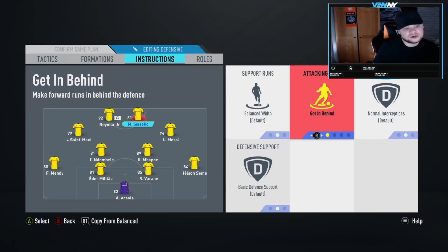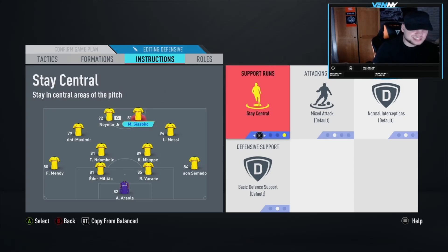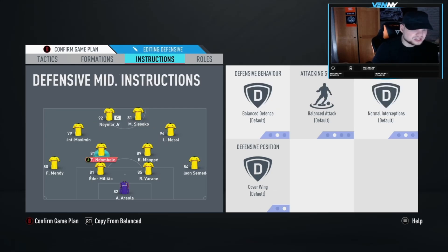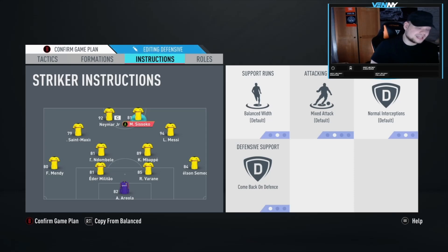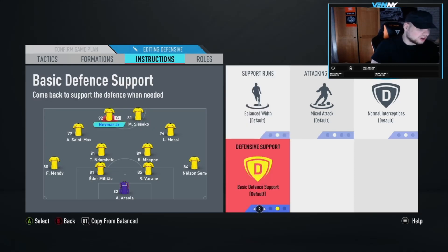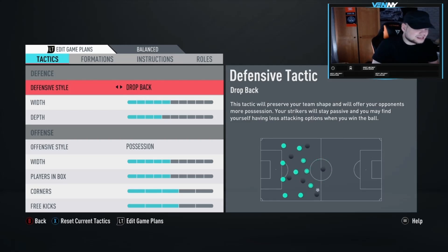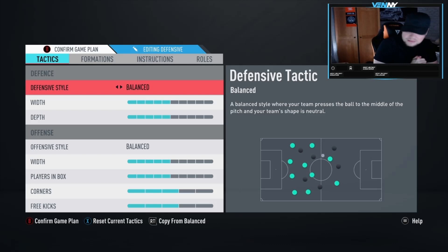You've also got drift wide and stay central on the strikers, but balance is fine as I mentioned - there's no point changing too much. If come back on defence is working again with this patch, put it on and make sure the team is super defensive. That's how you're going to win games - by having people behind the ball. That would be it for the 4-3-2-2 formation guide, hope you guys like the video, don't forget to like, comment and subscribe. Peace.